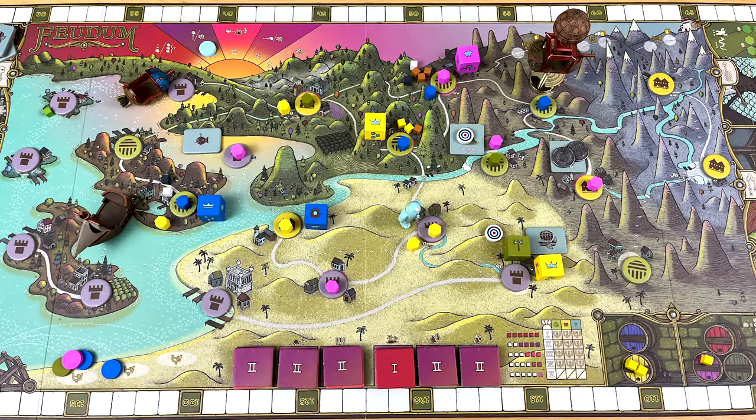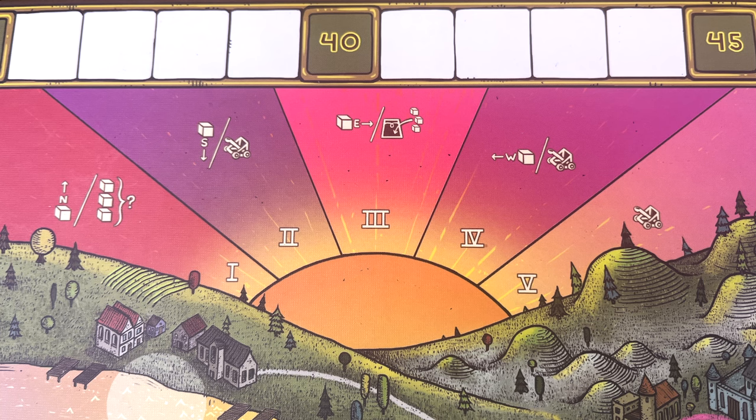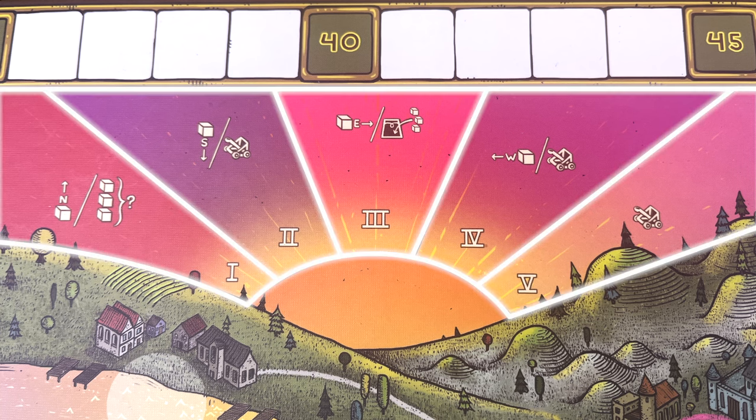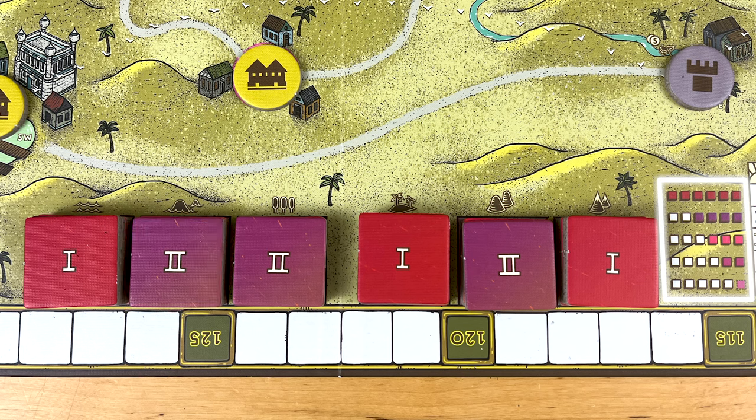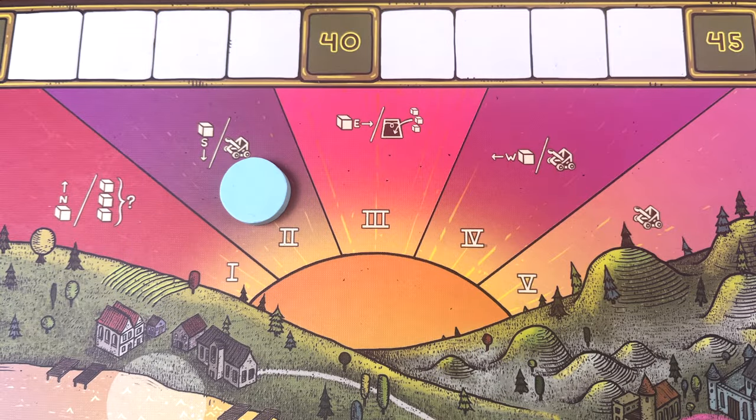Game Concepts. Feudum's Game Clock is up here. It's split into five epochs. There's a stack of landscape tiles down here that you'll be collecting, and one of them also gets randomly removed every round. When a certain number of these tiles have been removed, the epoch marker advances, and everyone stands a chance to earn some mid-game points. At the end of the fifth epoch, there's a big final scoring round.